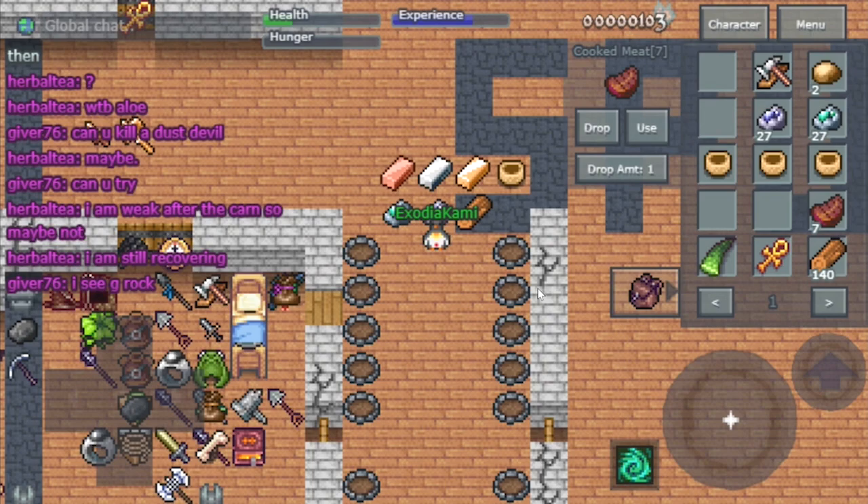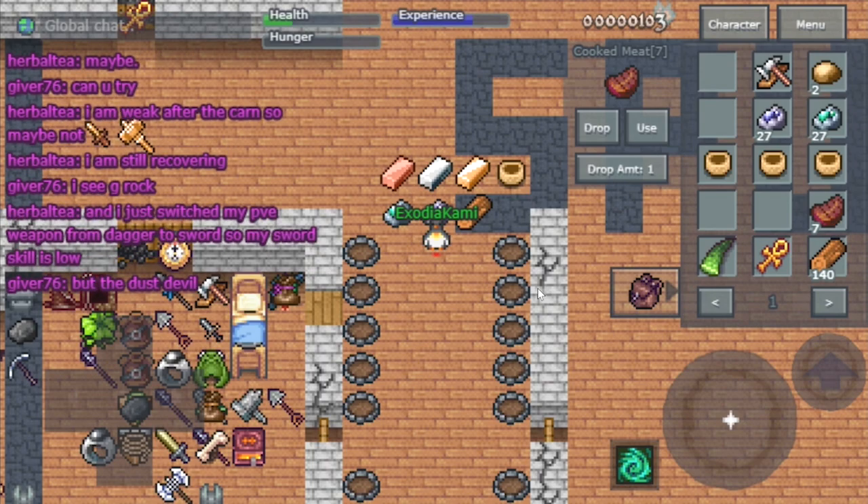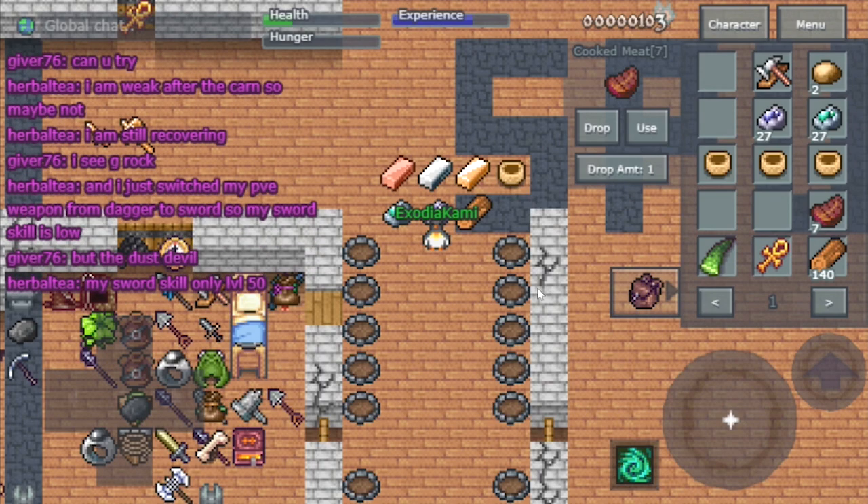Hello and welcome to my channel. In this tutorial I'll be showing you how to make copper, tin, and bronze, and at the end of the video I'll show you important items you can craft to help you on your journey.